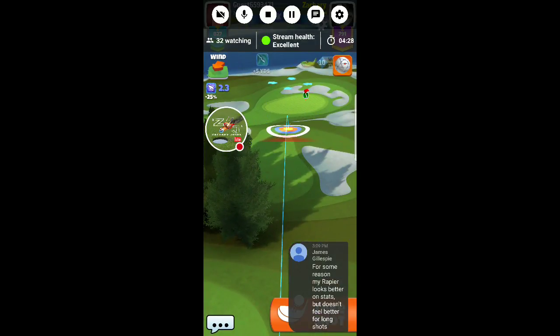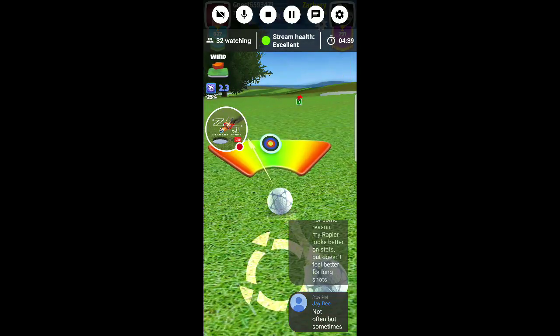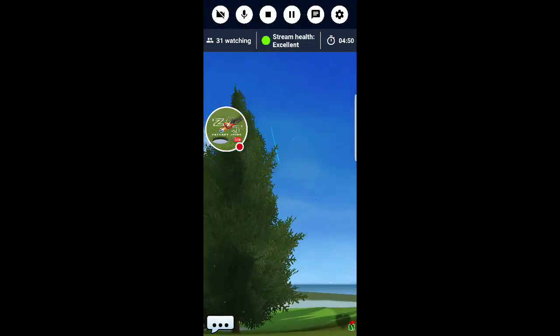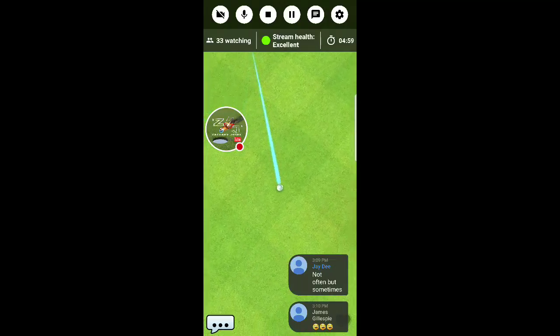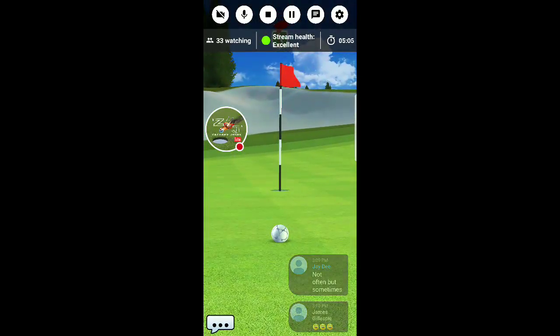One thing you do want to be careful of is that tree over on the left side. You can curl it but you don't want to get carried away. You see me pointing away from the tree and not getting too crazy with my curl, but I still want to apply some. As you can see it's heading over towards the tree but not quite making it — that's exactly what you're looking for. With enough curl you can actually make the albatross.